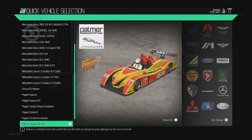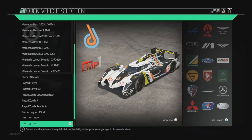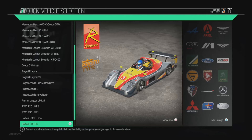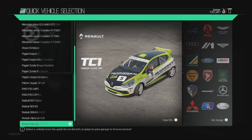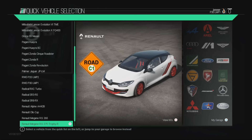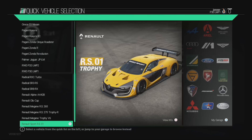Pagani Huayra. Jaguar JPLM RWD P20 LMP2. There's the LMP1 P30. RXC Turbo — that's by Radical. Radical SR3 RS. Radical SR8 RX. Renault Alpine — absolutely beautiful, love that shape. Renault Clio Cup. Megane RS 265. 275 Trophy R. And the Trophy V6. RS 01 — look at that.